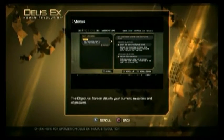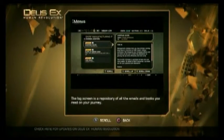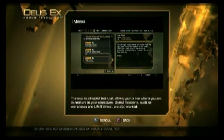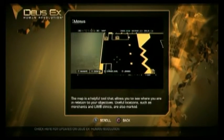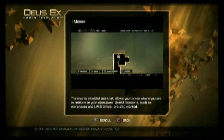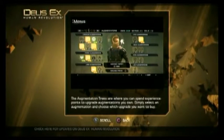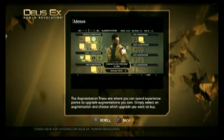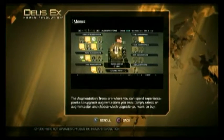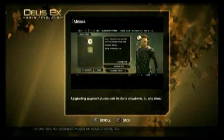The objective screen details your current missions and objectives. The log screen is a repository of all the emails and books you read on your journey. The map is a helpful tool that allows you to see where you are in relation to your objectives. Useful locations such as merchants and limb clinics are also marked. The augmentation trees are where you can spend experience points to upgrade augmentations you own. Simply select an augmentation and choose which upgrade you want to buy. Upgrading augmentations can be done anywhere, at any time.